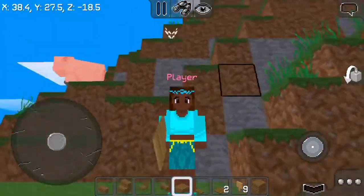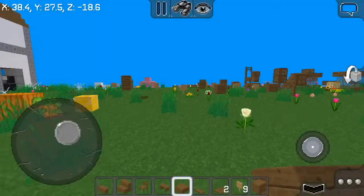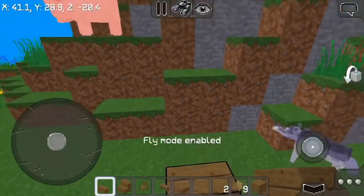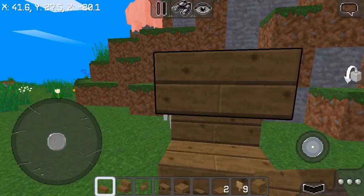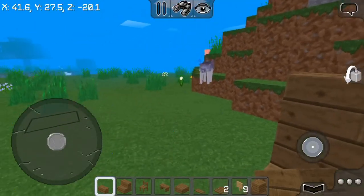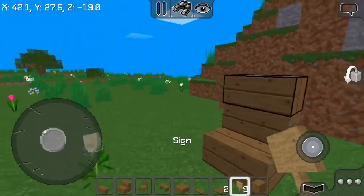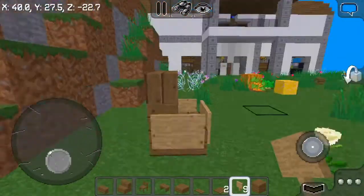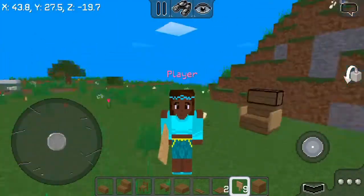The next chair is an office chair for your office. You gotta put some plank stairs and a plank panel right here, then you sneak and it looks like this, then put your sign right here. This is your office chair.